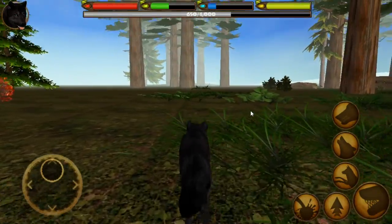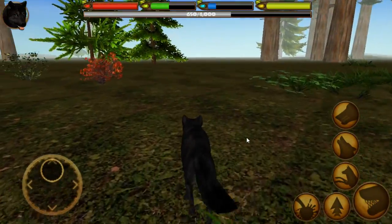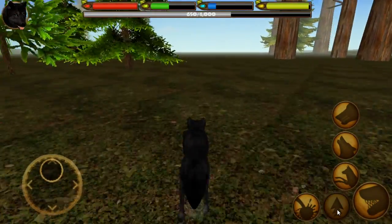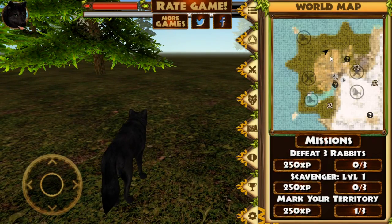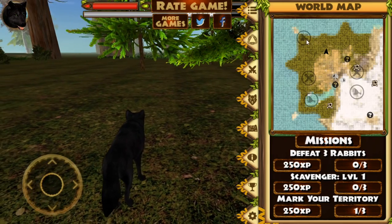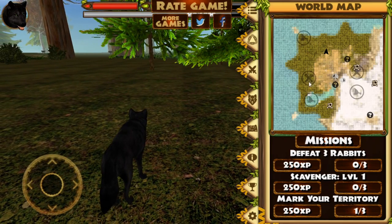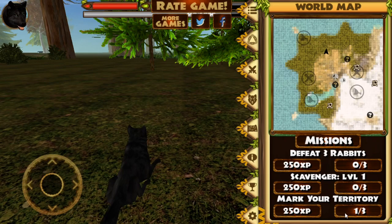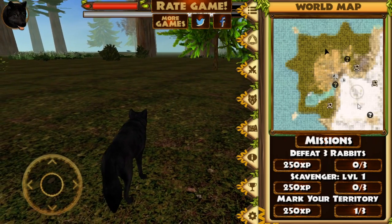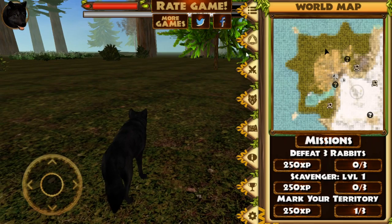Let's check the map. Wow, okay. So where are we? Apparently there's food in this area and there are some things marked. Oh, we have missions already. We want to get level one scavenging — we can do scavenging! And we want to mark our territory three times. It looks like there's some bosses to fight and there's a bunch of water. Oh, there's another wolf!